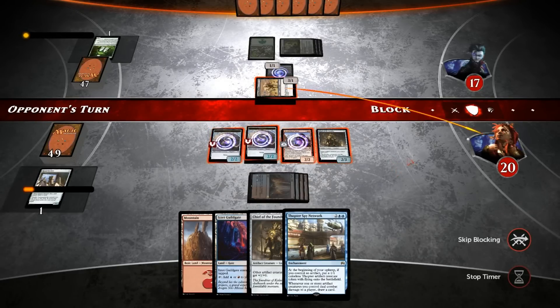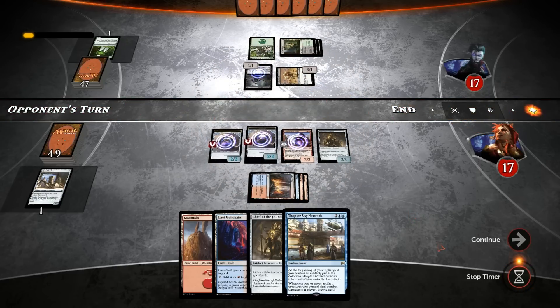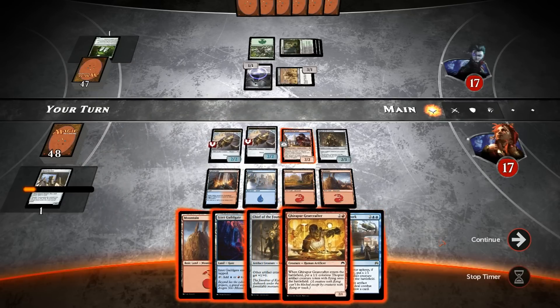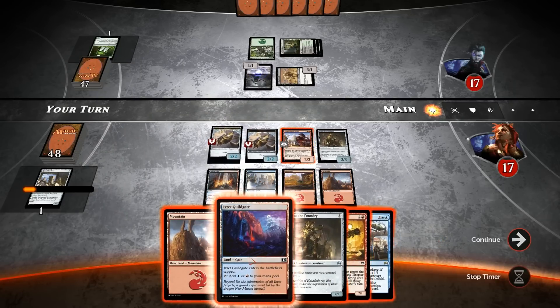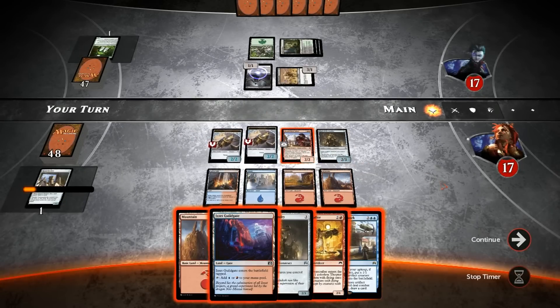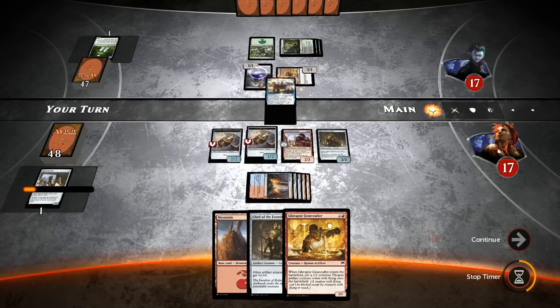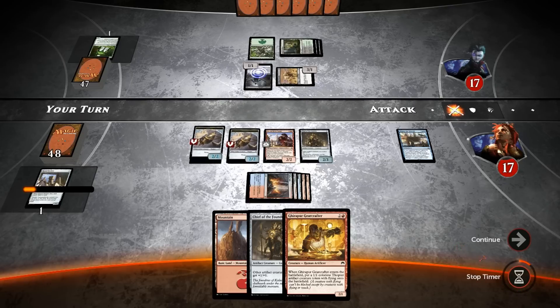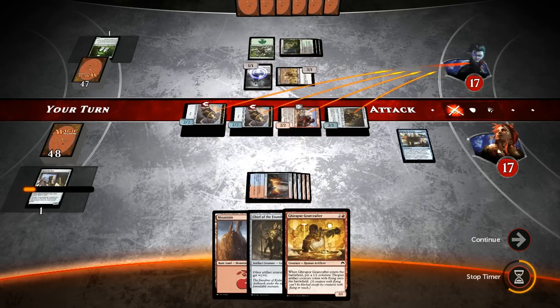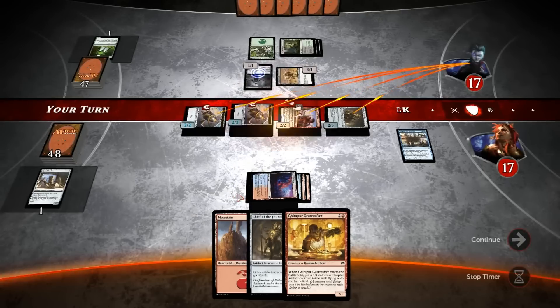An attack for three is quite aggressive. I don't really see a reason to block yet — could have a pump spell for a single green. But we're easily winning this race. I think we just slam down this Spy Network and attack. Our opponent could block and then use a pump spell on the Cullblade and perhaps kill the Chief or Piant Kieran, but that's just fine. Let's play the Guildgate, then the Spy Network, and then attack with everyone.